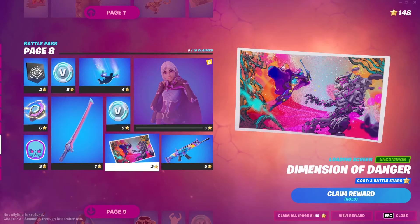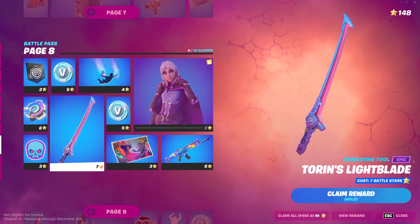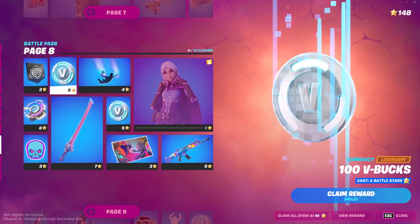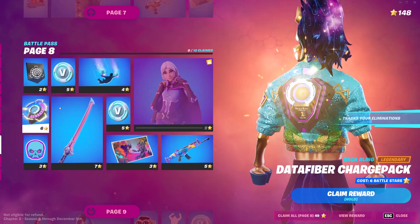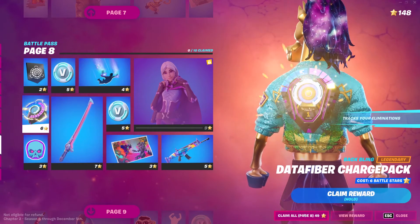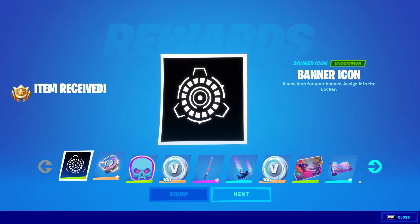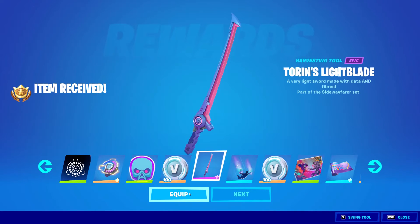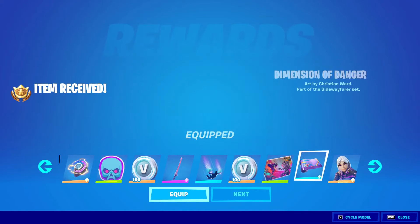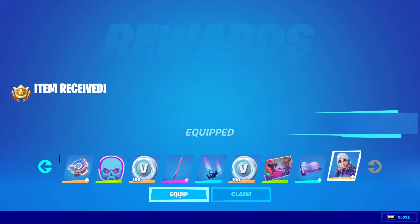The wrap looks amazing by the way. And there's a sword - I literally like every sword I don't care. Oh like a falling cube - that is insane! Track your eliminations - oh that's even better. I think I'm gonna equip not Tauren the skin but the back bling - I really like it. Yeah the sword, I like the cubes, the glider obviously. Dimensional - that looks sick, it's like dimensional and Tauren.